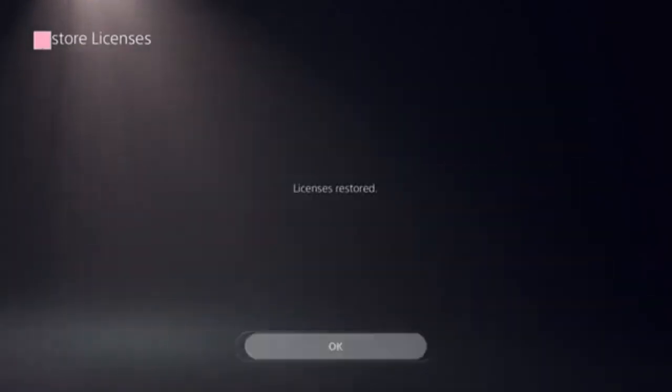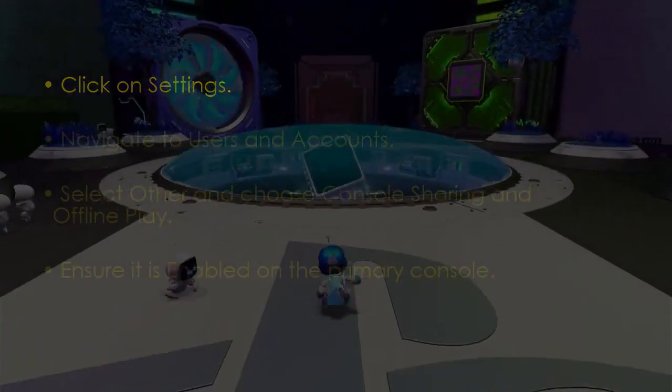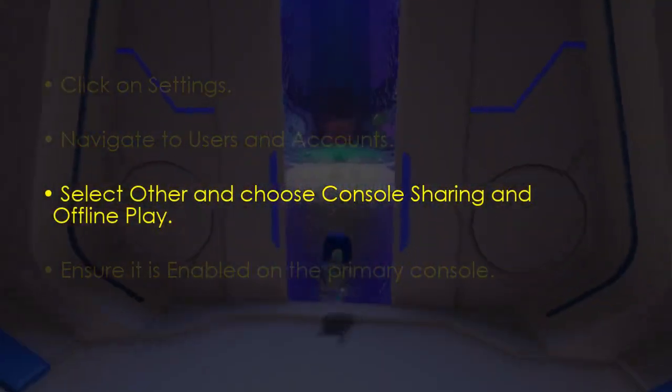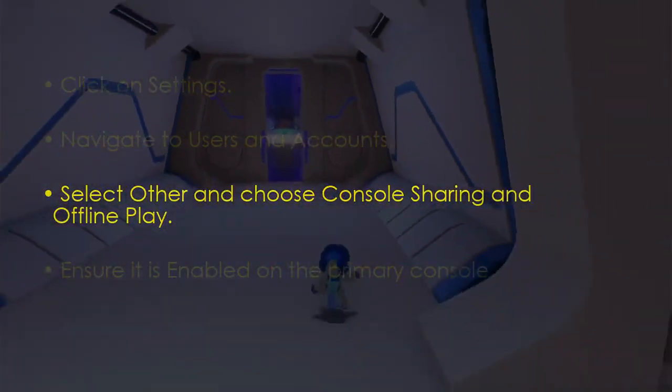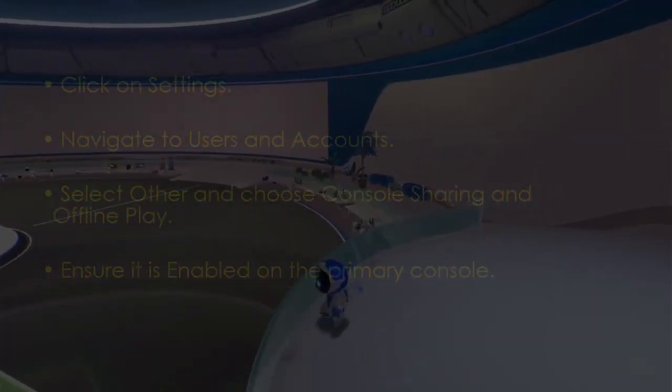It should take just a few seconds to complete. The next step involves checking primary console settings. Go to Settings, select Users and Accounts, now choose Console Sharing and Offline Play, then make sure it is enabled on the primary console.